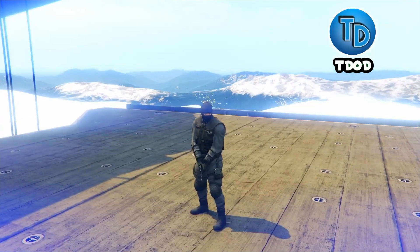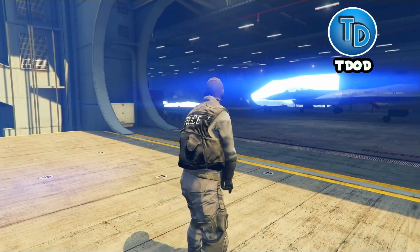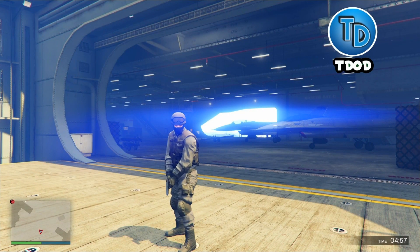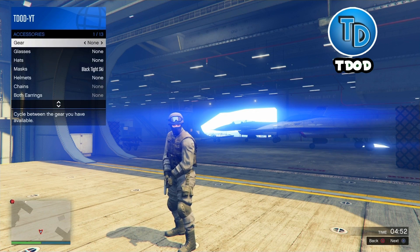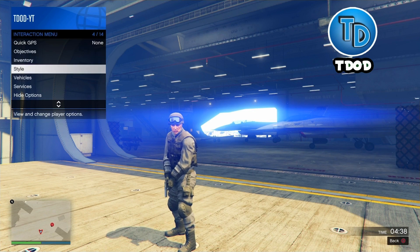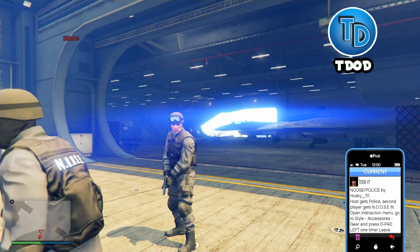As you can see I now have the police outfit on. All you want to do is hold down the interactions button, go down to Style, then Accessories, then go to Gear and hit left on the d-pad. From here just hit Circle, Circle, Circle, then hit up on the d-pad, and then go ahead and quit the job.